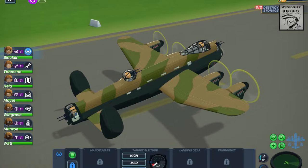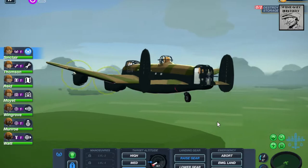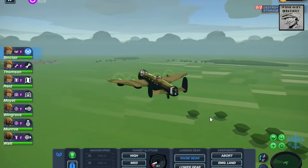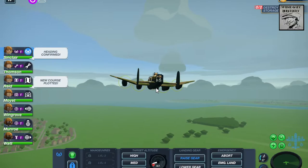We're up in the air and I can raise the gear. If you forget to do that it can damage the aircraft, burns more fuel, and you don't want that. So we're heading towards the first waypoint. Here's a new waypoint — I hover over that, the navigator tells the pilot to head that way, and the pilot heads that way.